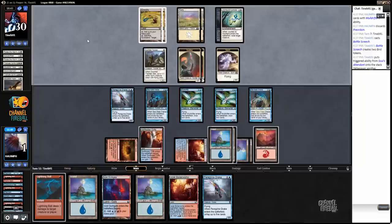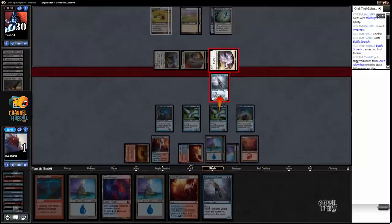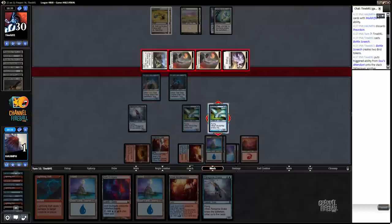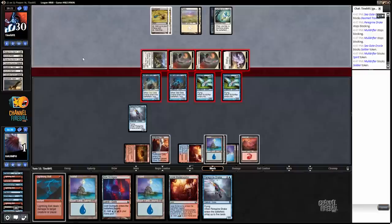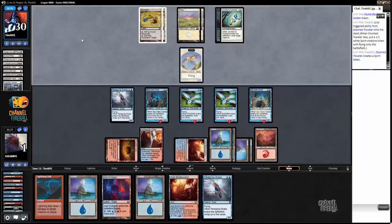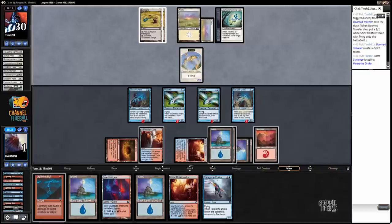No attacks. What? Okay, I don't know what's happening here. I mean, I'm sure I'm going to get blown out here somehow. Like, maybe pump your whole team or something like that. So then I want to keep the Peregrine Drake alive. What is this? I do not know what this is. Am I going to die to this? What is happening? Yes! And we got there, folks.